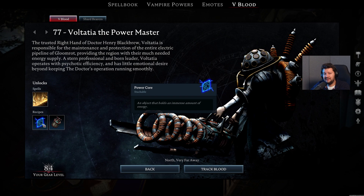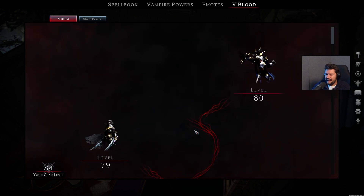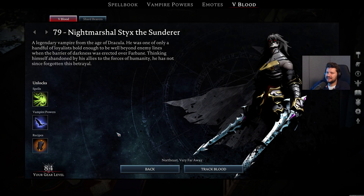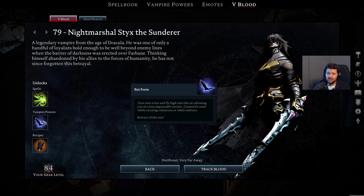Power Cores are very important for late-game crafting to get your hands on legendary weapons, while the EMPs are necessary for one of the Shard bosses inside the Gloomrot area. Then we have two more V-Blood bosses who are not Shardbearers. The first one is Night Marshal Styx the Sunderer at level 79 — pretty awesome boss. He unlocks the Soulburn ability, and also the Bat Form, so you can finally start using those quick travels in caves.